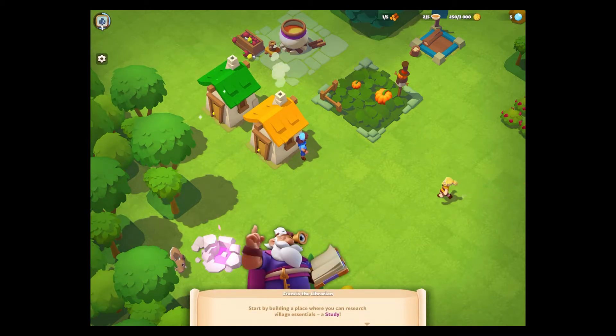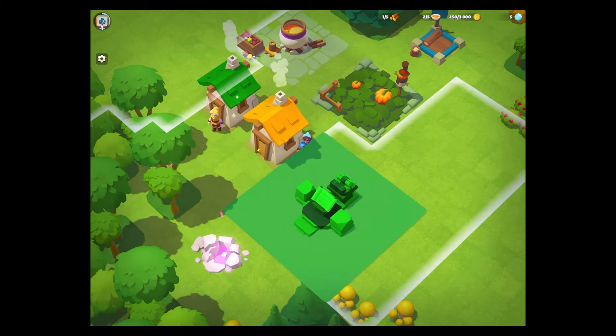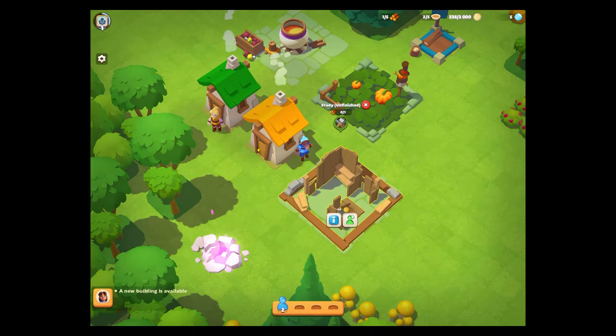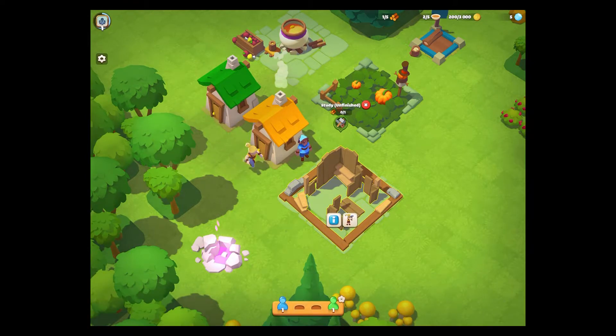A little greenhouse — a green roof at least. Start by building a place where you can research village essentials. This is sort of a themed village sort of thing going on here. That's a big one. I'm not sure where to position things, but I'm sure we can move them around. It's going to cost 50, and now I have to assign Santiago to go off and do that. I can also assign Carolina as well. Let's go and speed it up.